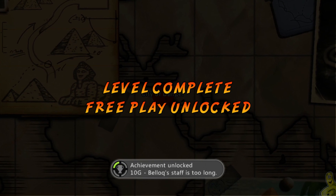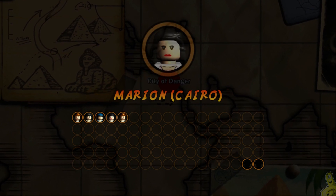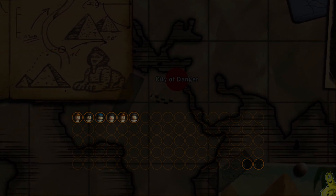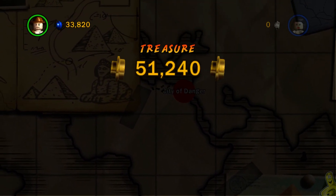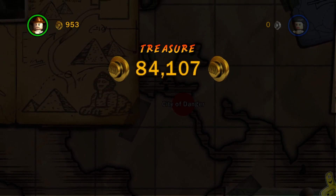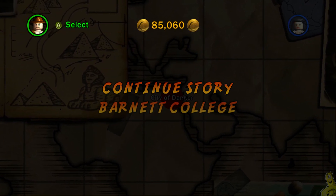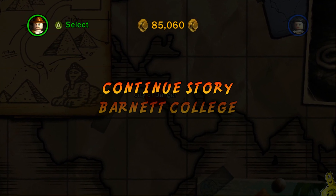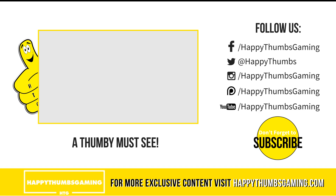That is a mighty white suit you got on there, buddy. Hey, look at that — Belloc's Staff is Too Long, achievement achieved! We also completed the level. We got a couple of different variants of our already existing characters, and we fell a little short of that True Adventurer status, but that is okay. We're getting pretty close to that 100,000 studage, which we'll need sooner than later. That's going to wrap it up for Lego Indiana Jones Chapter 3, City of Danger. Hopefully you enjoyed this tale about a man and his monkey. Don't forget to check us out on social media — HappyThumbsGaming.com is available for your viewing pleasure as well. Until next time, bye!